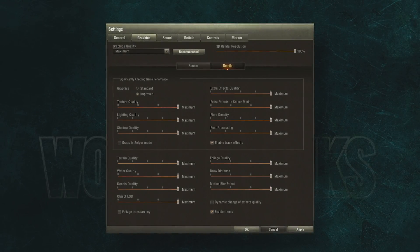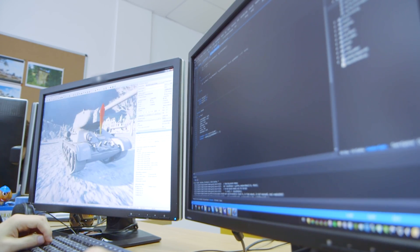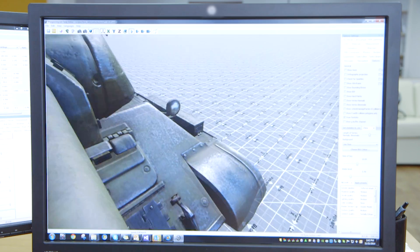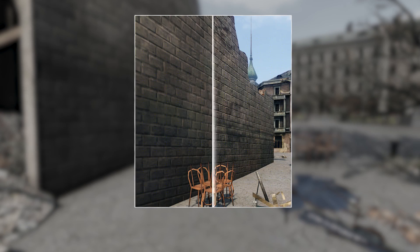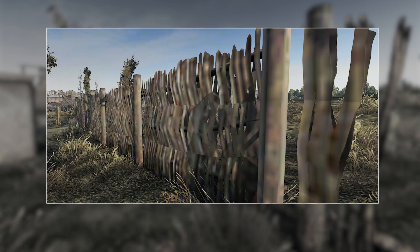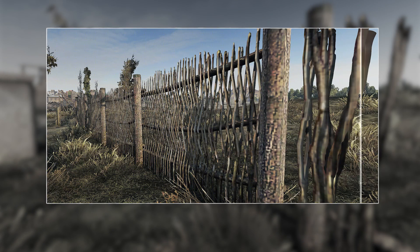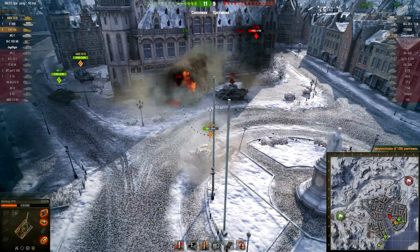Texture Quality: all buildings, vehicles, and roads should look normal, so textures are put on all polygonal models. The better the quality of the textures, the more detailed the picture looks. However, high-quality textures require a lot of video memory. Maximum texture quality is available only in the improved rendering system and only for 64-bit operating systems.